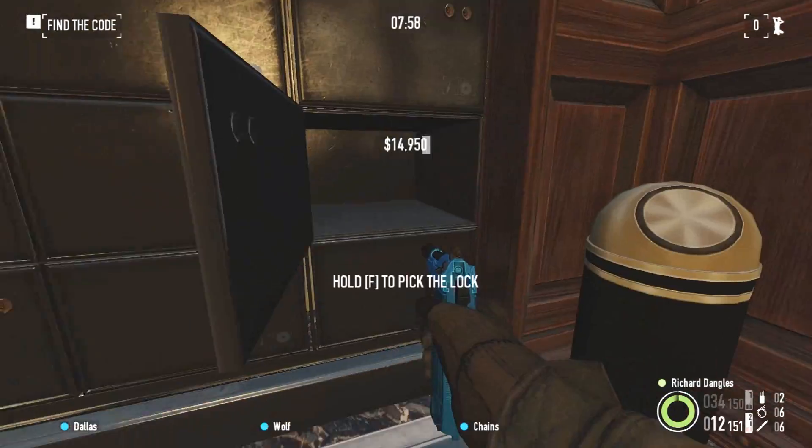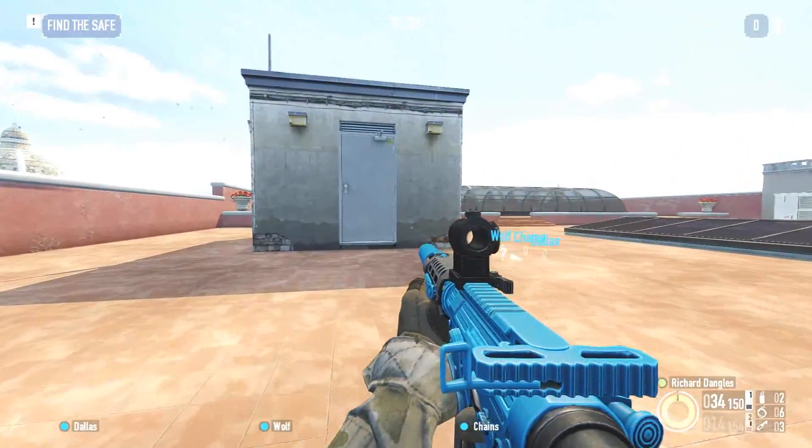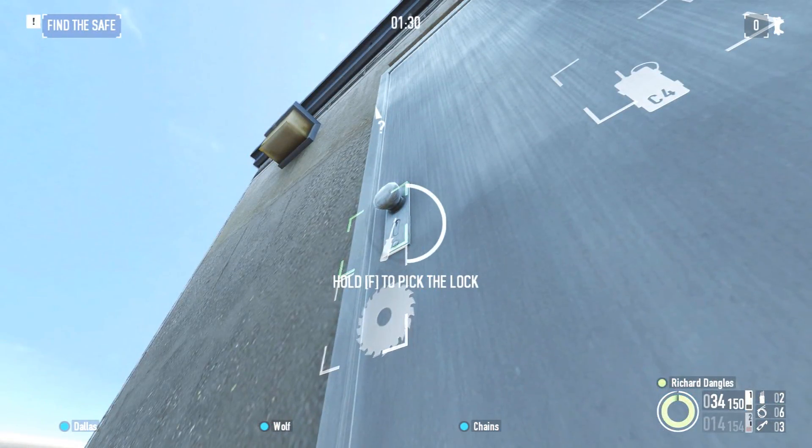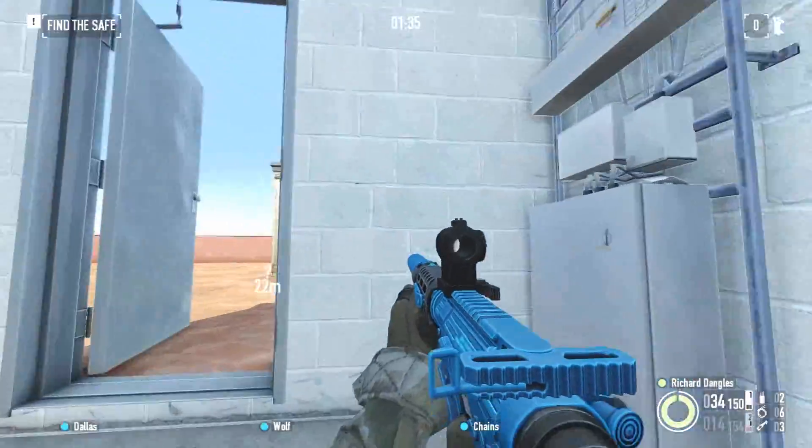Finally, you'll have to disable the lasers inside the vault by cutting the power in a small room on the roof. There are multiple points of ingress into the bank, but entering through the mechanic shop or scaffolding on either side of the building has been the easiest in my case.